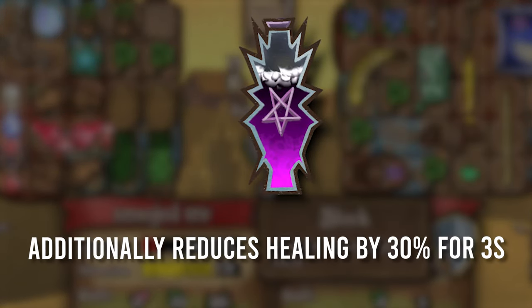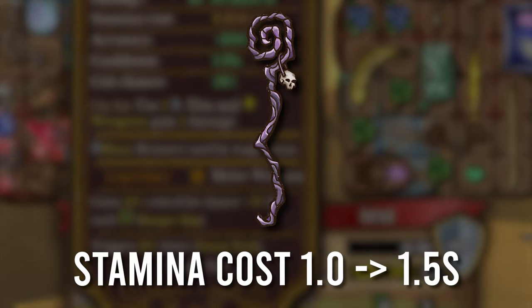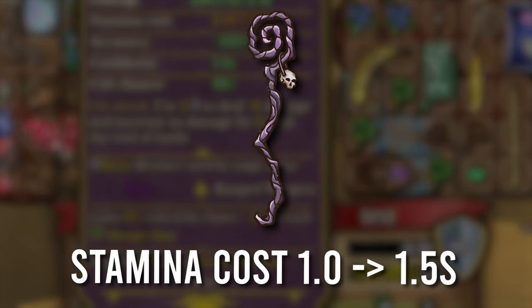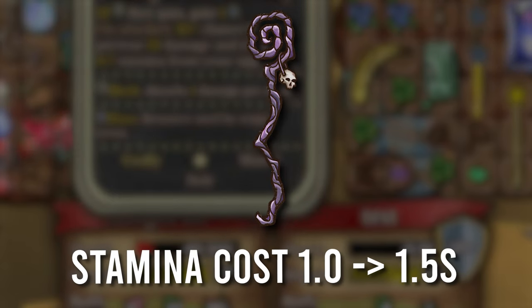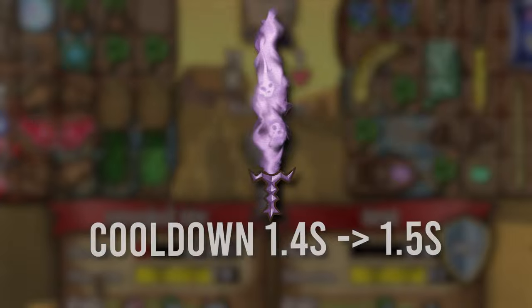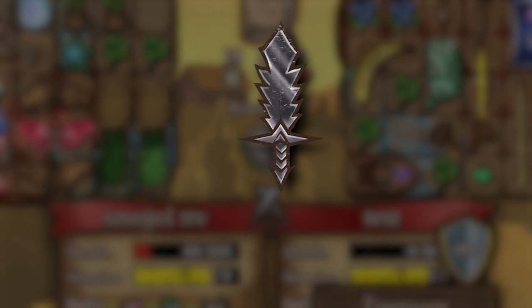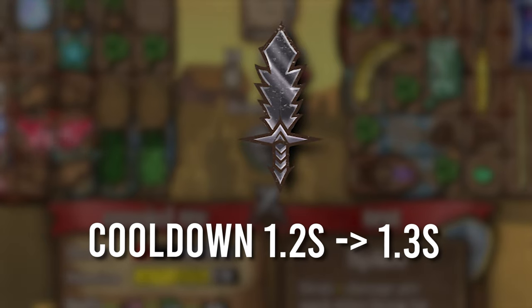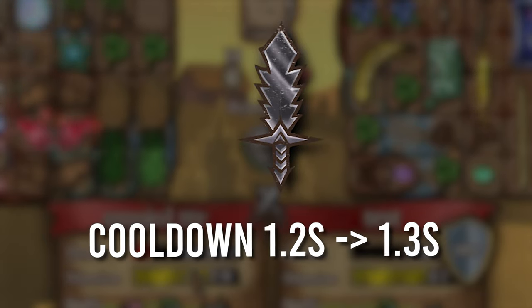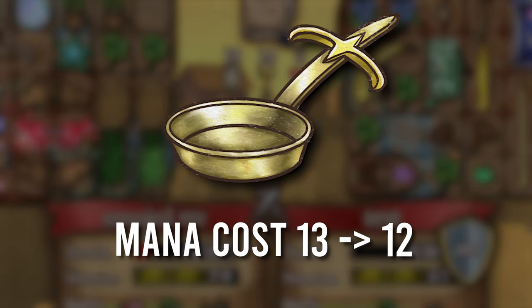The Shonda Bottom Flask now reduces healing by 30% for 3 seconds — that's pretty cool. The Staff of Unhealing got a big nerf with its stamina going from 1 a second to now 1.5, which is pretty nasty. The Dark Saber got a slight nerf, being a little slower going from 1.4 to 1.5. The Villain Sword got a nerf going from a cooldown of 1.2 seconds to now 1.3 — not a big change. The Excalibur's mana cost is now 12 instead of 13.